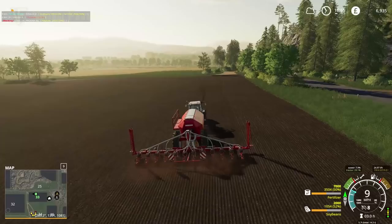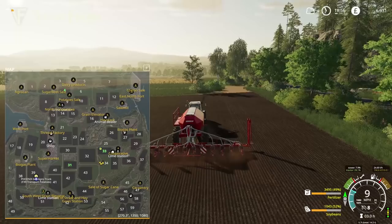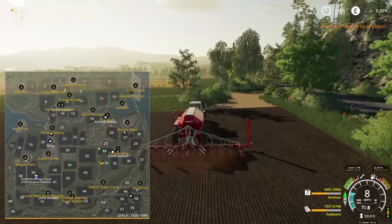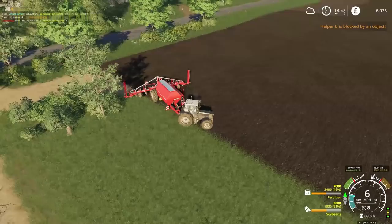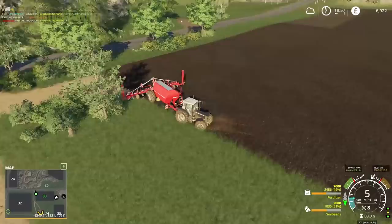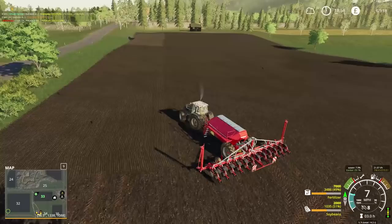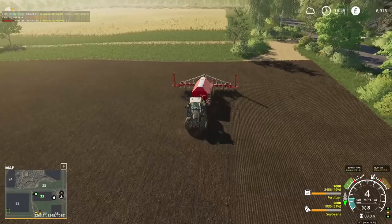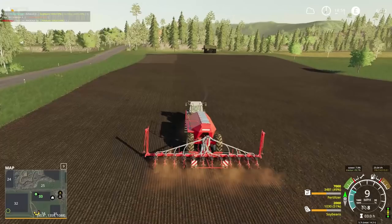The long-term plan is for field 31 to be merged with the yard to its north, fields 33 and 35 to be split — half merged with 33 — and the top half of 34 stays field while the bottom half becomes grass and yard. Basically we're reshaping this whole part of the map to match how we want our farmyard to be. That's all a bit long term though — we need to earn some cash first. One of the next big upgrades is getting GPS on this tractor.